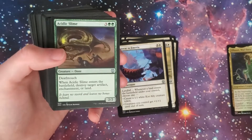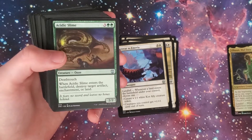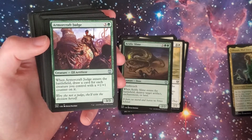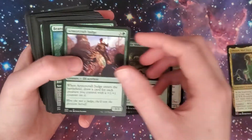Acidic Slime — a staple. Enters the battlefield: destroy target artifact, enchantment, or land. It's a 2/2 deathtouch Ooze for five. It's a great card. We got the Armorcraft Judge: when it enters the battlefield, draw a card for each creature you control with a +1/+1 counter on it. That's pretty sweet.